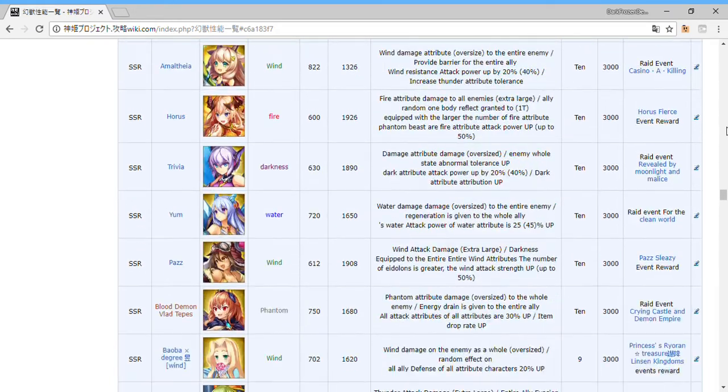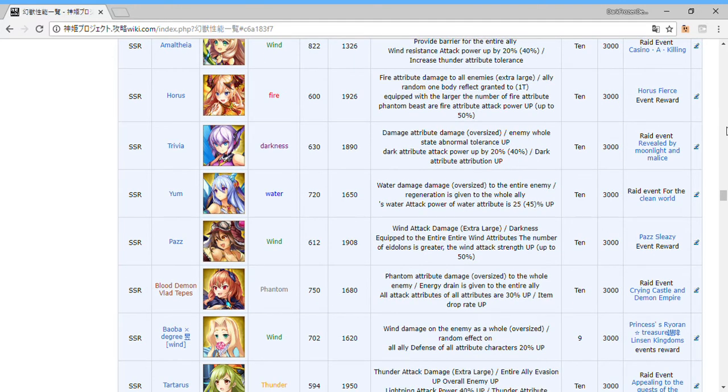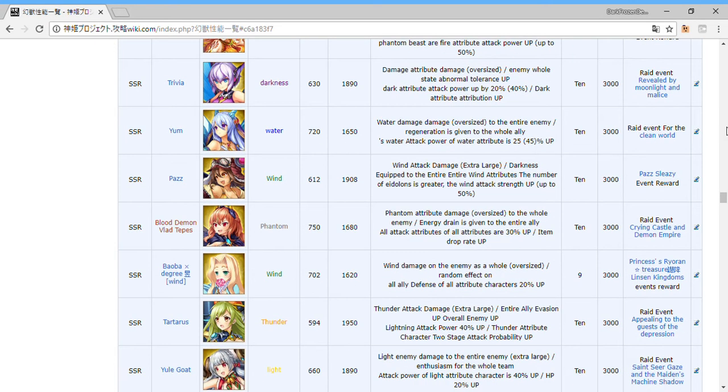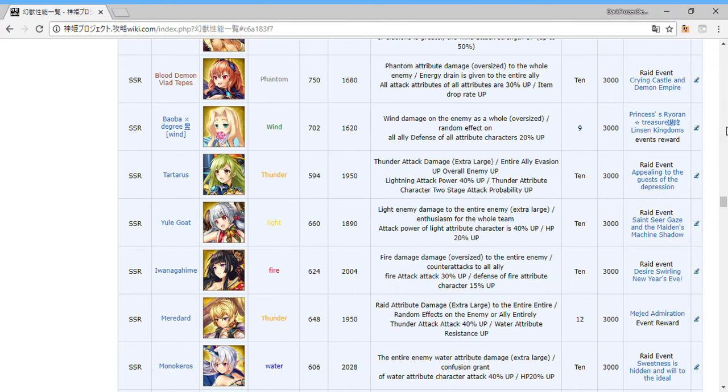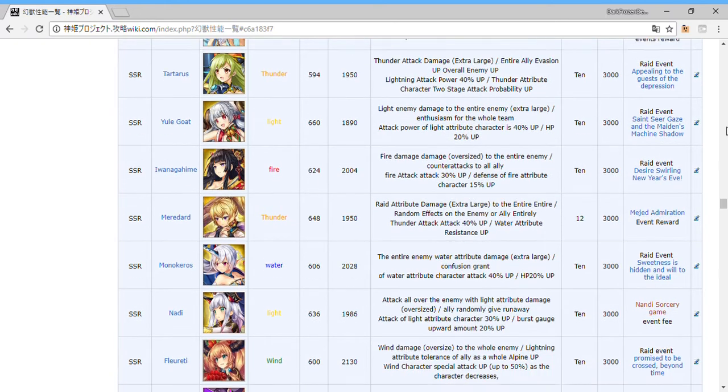We're starting to get Udolans with some really interesting effects. We'll eventually get another Koihime crossover, and we'll get Vlad Tepes who is phantom element. She gives drop rate — she'll be one of the few Udolans in the game that affects drop rate, plus an attack power increase for everybody. She's actually pretty good. There's going to be lots and lots of event stuff, but keep in mind I stopped at Illyunkis while the DMM side has gone way further.